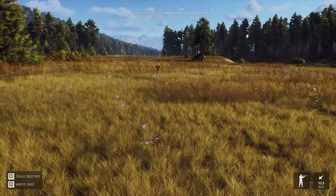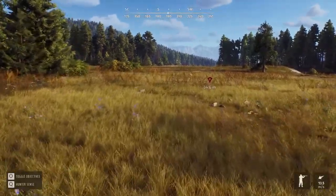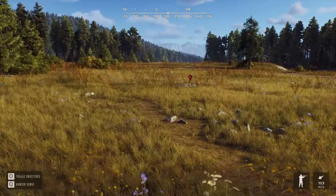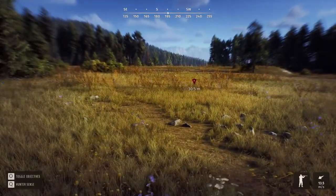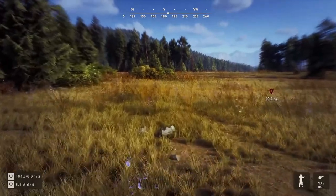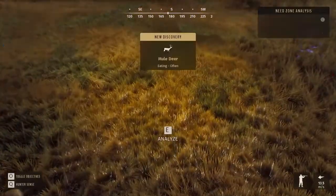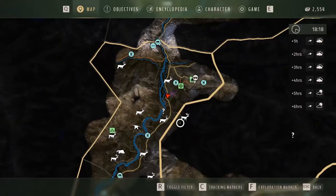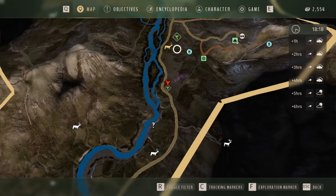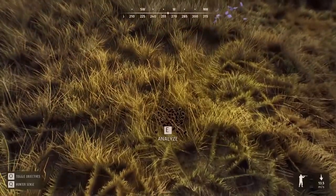Tracking animals here requires more skill than Call of the Wild. You press Q and start looking around — you'll see gold zones which are need zones. He goes to a highlighted area, presses E to analyze, and finds a mule deer eating zone marked as 'eats often.' He adds it to his map. With Q highlighted, you can also see things like fresh signs showing mule deer have been here recently.